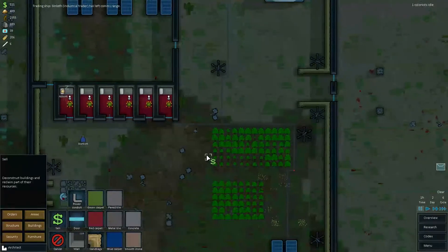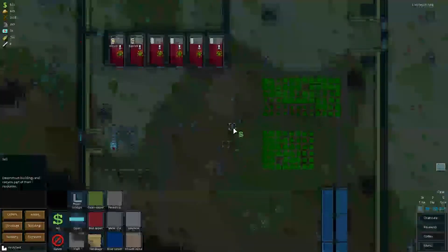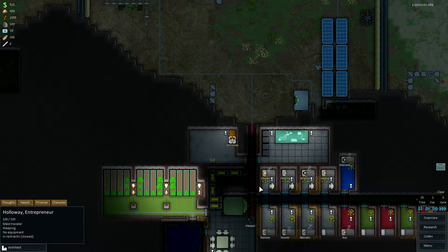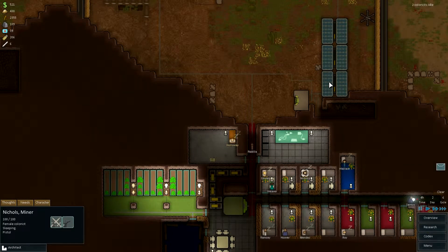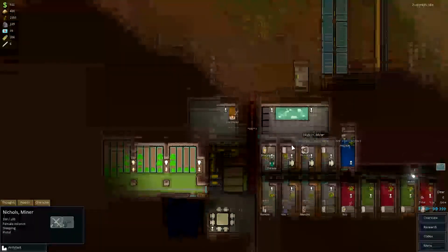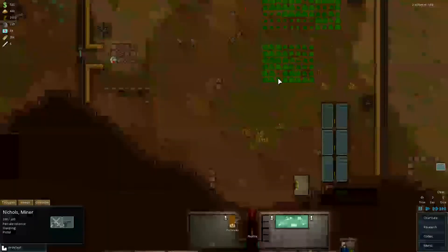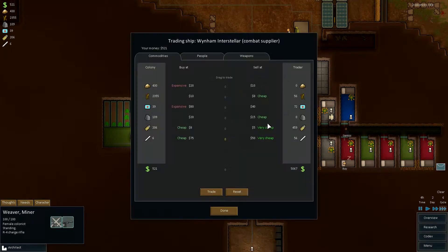There are not that many trading ships left - it left. There is another combat supplier actually. Friendly chat. Petadelle, try to communicate. What can we actually do? Can I prioritize this? Can I put you up here to do something? Nothing on the solar panel, just stuck here. Who is this? That's very cheap. Missile launchers - well, we don't need them yet. So we could make a bit of money there.